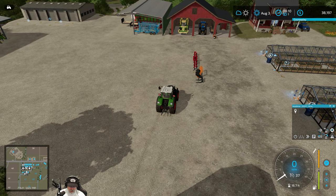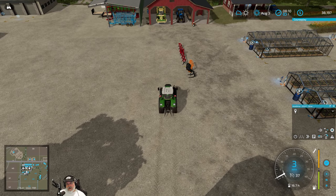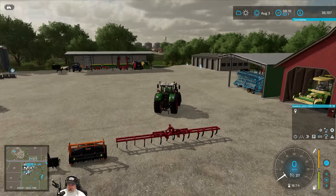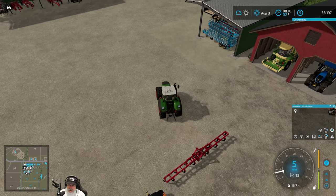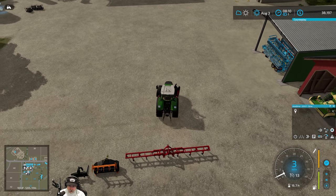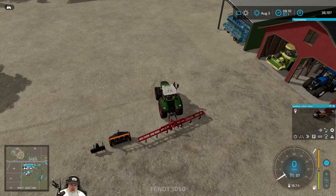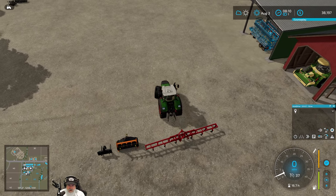I want to use the Fendt for new field creation, so maybe the New Holland can handle that — yeah, maybe we will. By the way, if you look at the right side of my screen, I now have Auto Drive and Course Play installed. We're not going to mess with those in this episode, but I've been watching some videos on them.